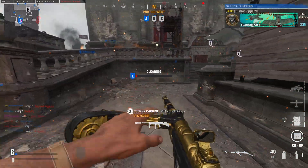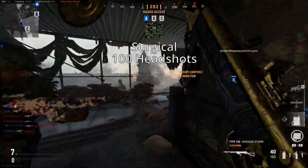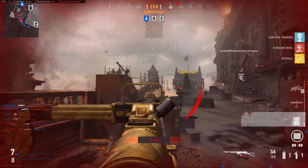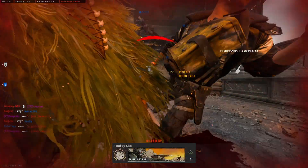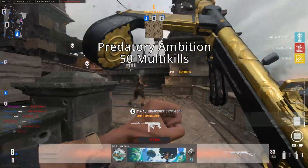First up we have Pack Tactics, which requires you to get 400 eliminations. Really easy — you'll get this done more than the other challenges, so it's not worth focusing on specifically. Next up is Surgical, which requires you to get 100 headshots. Another pretty easy one that you'll get done over time.